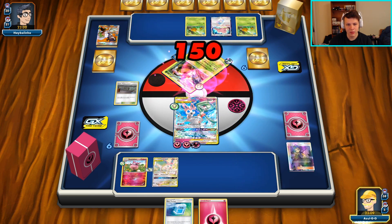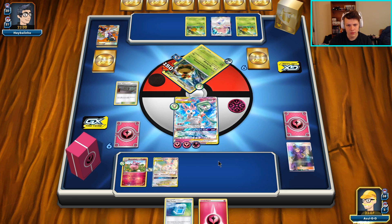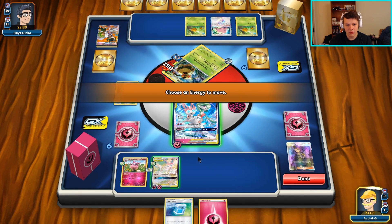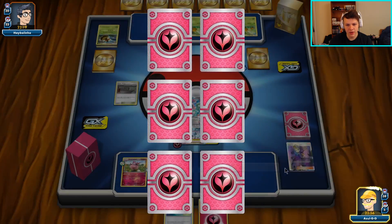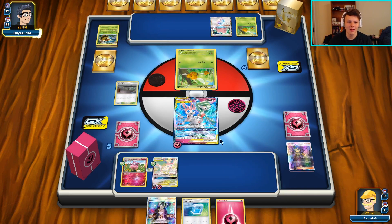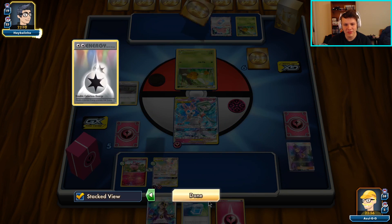I'm going to go with the Storm here for the knockout. I'll move two to the bench, leave one on the active. I should have had three and one actually, but I forgot to attach. Take ourselves a prize card - hopefully a draw supporter. A Guzma is okay but that's not going to cut it. Plus two more Pokemon in the discard pile, so they'll start to ramp up to the point where they can actually one-shot us.